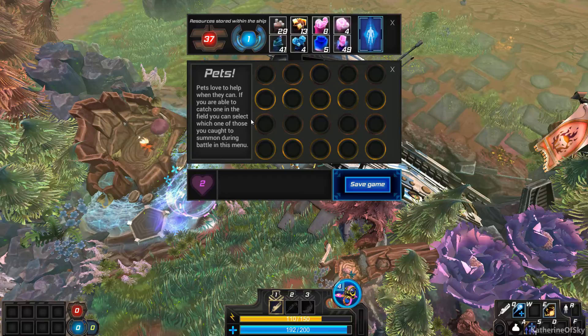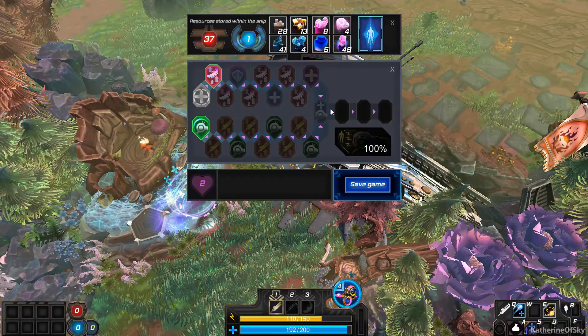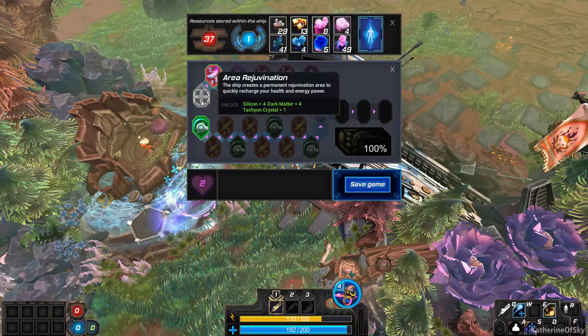The upgrades to the ship — this entire system has been changed so we can do some good stuff. It looks like we start at either end. We've got ship shielding: a shield around the ship equal to plus 25% of the ship's max health, replenishes every day, and must be drained by attacks before the ship's health is vulnerable.